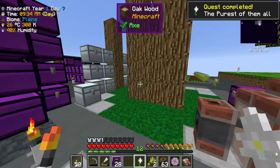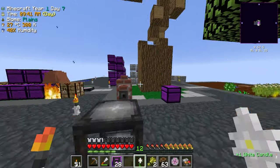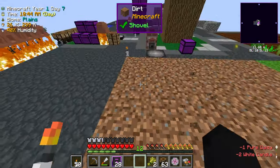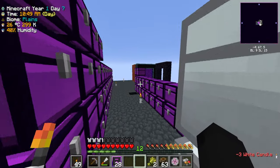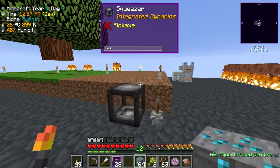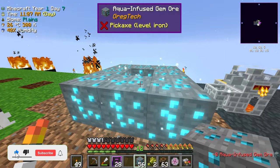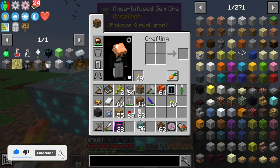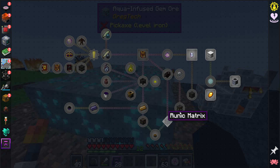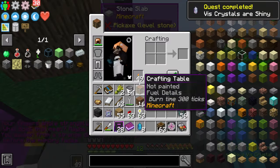Let's put this in here and this in here — perfect, the pure daisy is crafted! Now I need to expand this grass area just a little bit. With the grass area expanded, I'll place down the pure daisy and then place the aqua infused ore surrounding it. As you can see, it is transforming into the vis crystals we need for our quest.